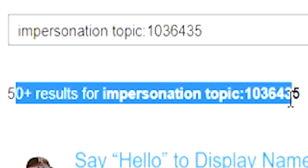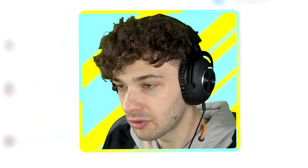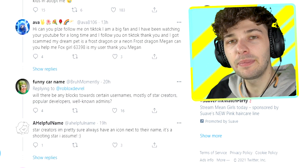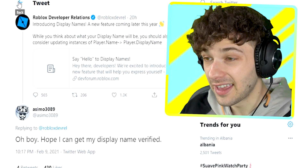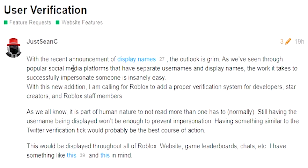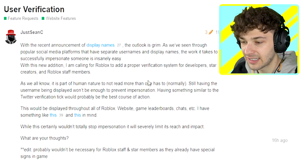Searching 'impersonation' brings up 50-plus results — everybody is talking about it. Developer Asimo3089 tweeted: 'Oh boy, I hope I can get my display name verified.' I think personally that developers and star creators should be able to claim and verify their display name first. Another post said: 'With the recent announcement of display names, the outlook is grim. I'm calling for Roblox to add a proper verification system for developers, star creators, and staff.' Those three groups need to be verified — no question.